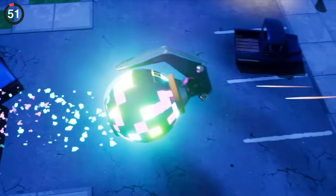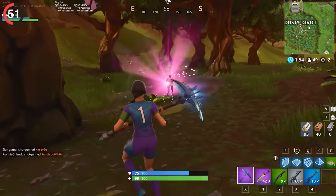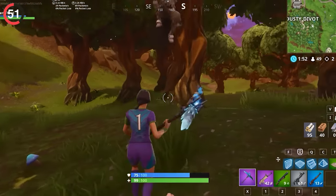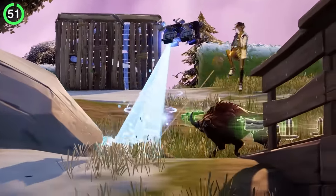Something that worked a little too well is the boogie bomb. This quickly rose to fame as the most annoying Fortnite item of all time because once thrown down, it would affect an enemy for 10 seconds even if you were shooting them. Nowadays it cancels the animation once they get damaged, but back then it was unstoppable.